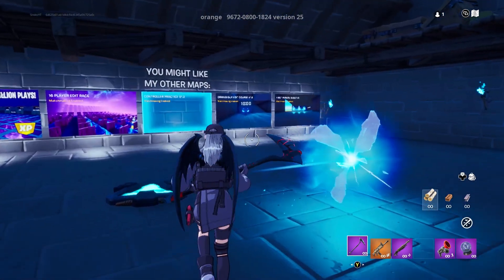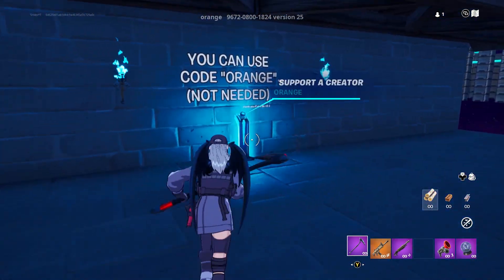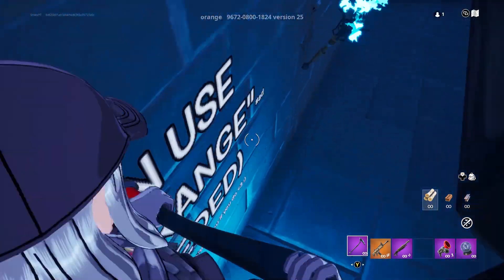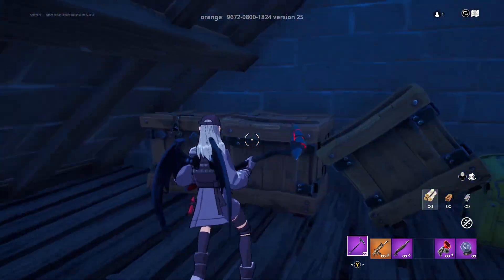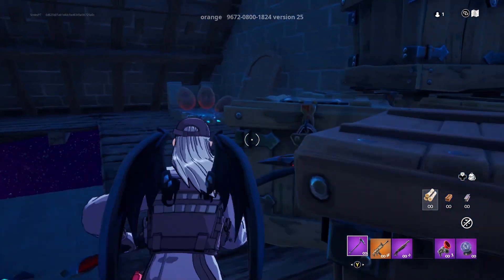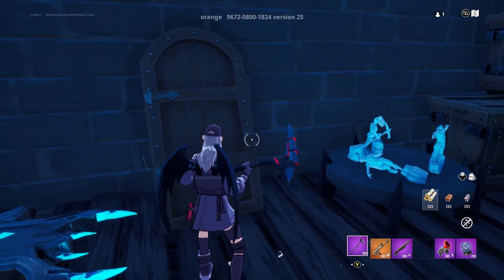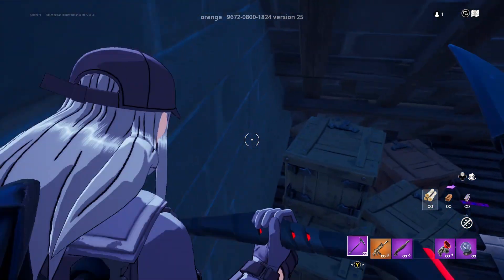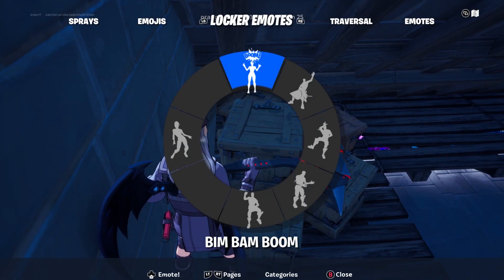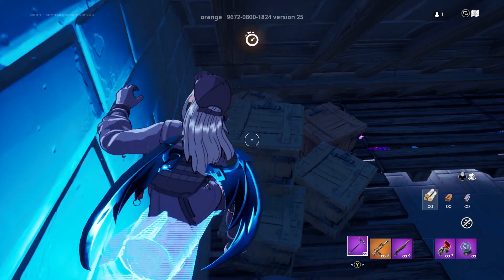Now once you've loaded into the game, you want to get yourself up here. You just want to jump up here, and then you want to get up onto the roof bit here. Once you've done that, you just want to go around here and jump onto this door here. There should be a secret ledge right in front of you. Once you've found this secret ledge, you just want to go ahead and do an emote.